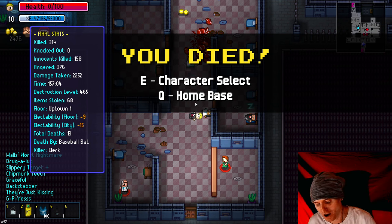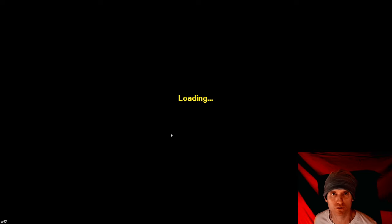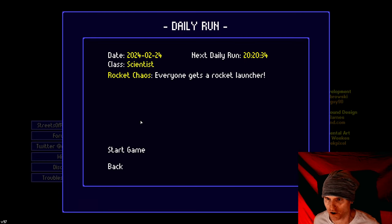So now I'm dead — what am I going to do? I go back to the main menu. There's no resume game, so let's do start game, I guess. I'm just showing you that you're having to start over because you died. There's basically only one save slot in the game.